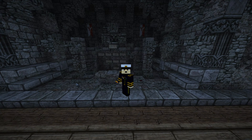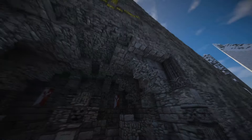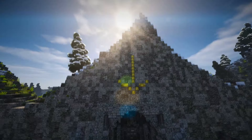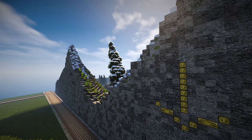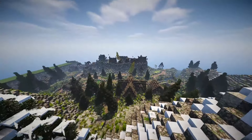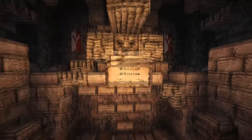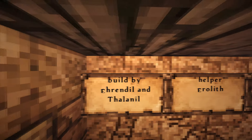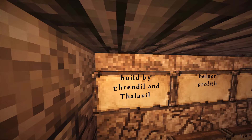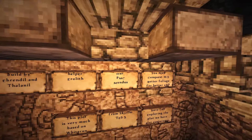Hi guys, welcome back to another plot review. Today we are on the K-plots in Conquest, on the medieval side of the server. The K-plots are the biggest plots you've probably ever seen. This is actually a Whiterun build, and I've got a torch in my hand. This has been built by Erendil and Thalanil — the elves — and the helper is Erelif. It's team elf club.